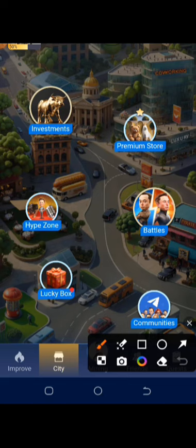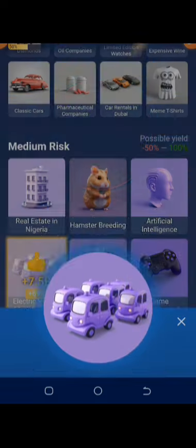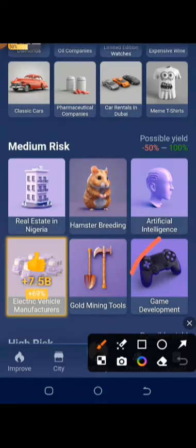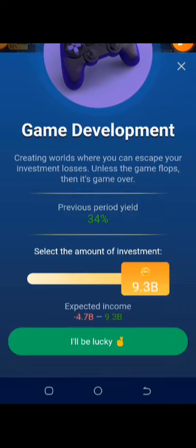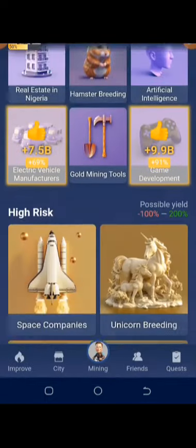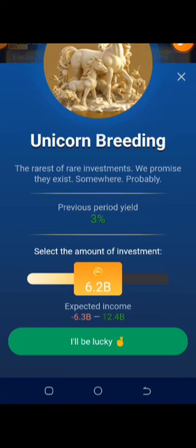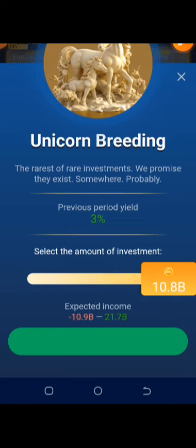Click on the investment section and scroll down. Under medium risk, choose electric vehicle manufacturers — that's the first one — maximize profit and click. You can see it's correct. The second one right beside it is game development; maximize profit and click. Under high risk, we have unicorn breeding — click maximize profit and click. All correct.